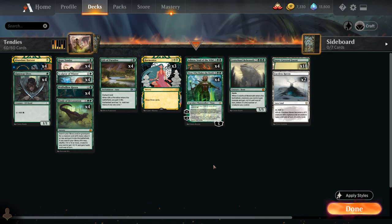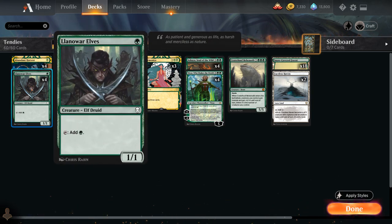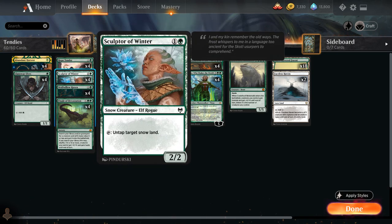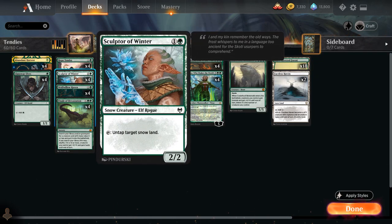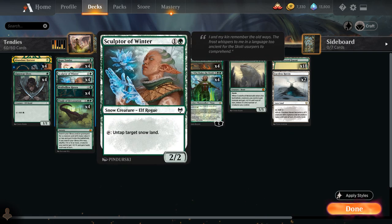At 1 mana we have the full playset of Abundant Harvest as a nice cantrip to find lands early and action spells late, and a full playset of Llanowar Elves to speed up the deck. At 2 mana, besides the full playset of Hope Tender, we also have the full playset of Sculptor of Winter — a 2-mana 2/2 that can tap to untap target snow land, and our entire mana base is made up of snow lands. Sculptor of Winter also synergizes nicely with enchantments like Wolf Willow Haven and Gift of Paradise, since we can generate extra mana by untapping those enchanted lands.